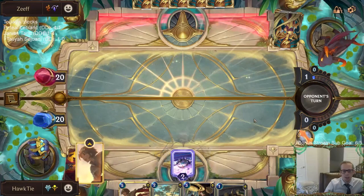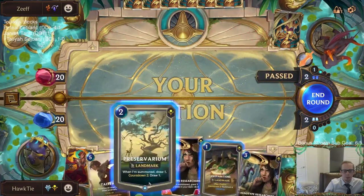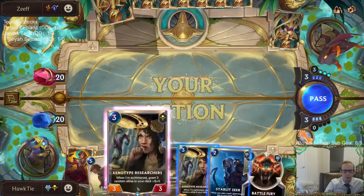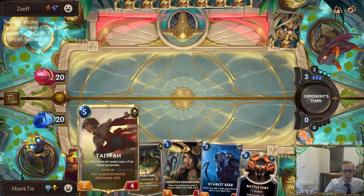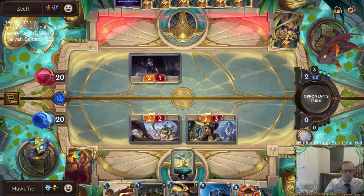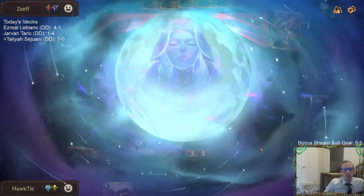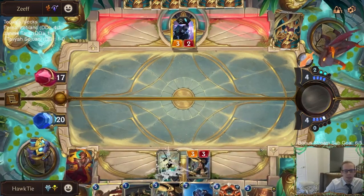Let's maybe go double Researchers on turns three and four. Starlet Seer is so good too. I could go Preparation then Starlet Seer next turn so Talia can copy Preparations. Please no Aphelios... that's Aphelios. They even have the golden Aphelios. Gross. So they are playing Boxtapus. I'll go with Starlet Seer so I have Trollchant for Boxtapus. Oh, they show you the Moon Weapon now? That's new.